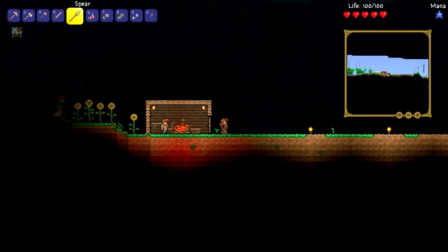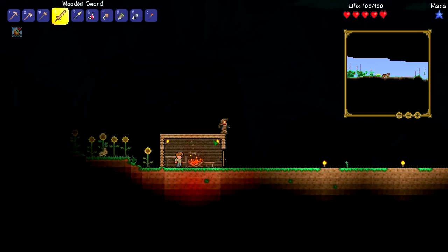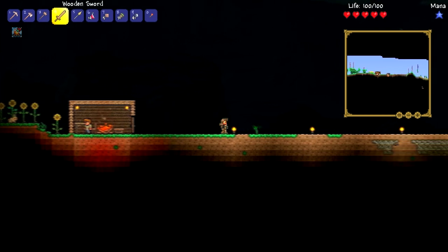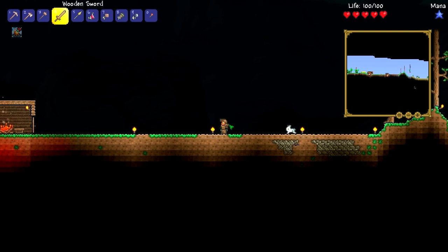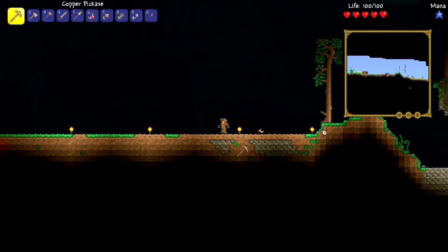Hello everyone, my name is Spider2GB and welcome back to episode 2 of my Terraria Let's Play. When we left off, we started ourselves a brand new world and we've got ourselves a nice little house right here. As you can see, the guide has moved in and since the last episode, I actually went ahead and flattened out this land a little bit, so we can make ourselves some more buildings — maybe a storage house, maybe some functional buildings. That bunny was invading my land, so as a result, he had to die.